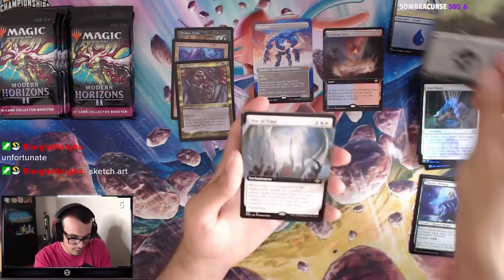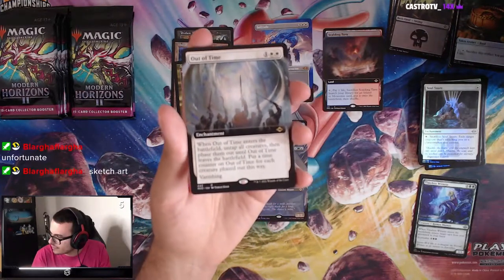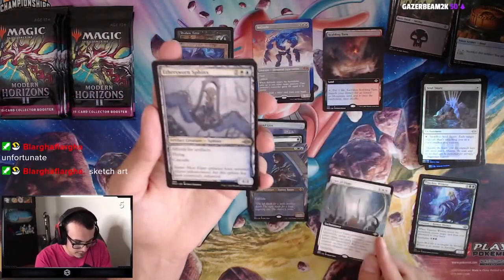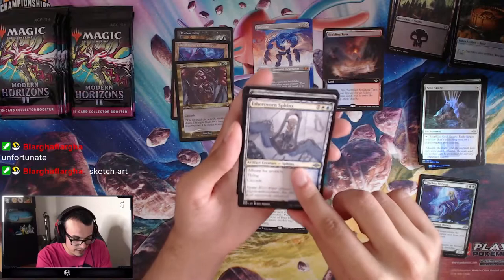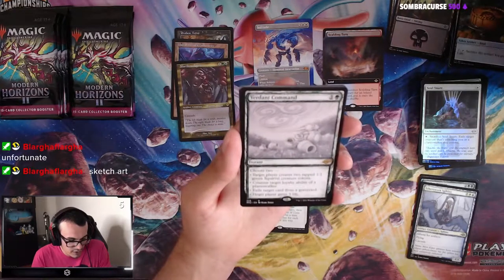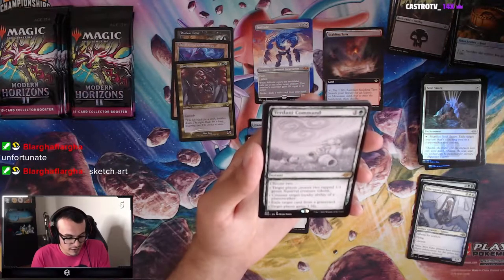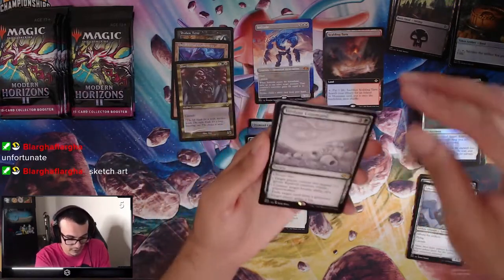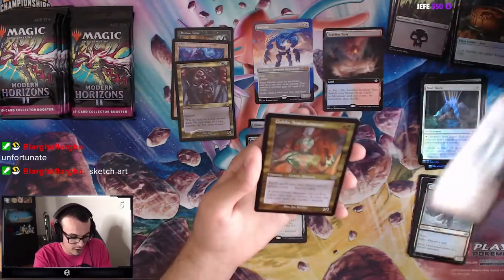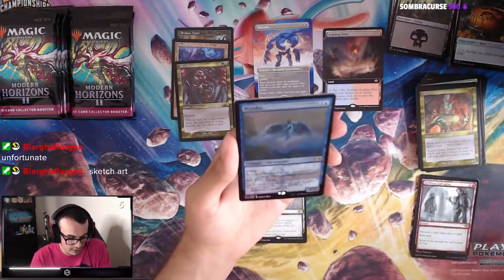Soul Snare, we got a Swamp, and then we got Out of Time — when it enters the battlefield, untap all creatures and phase them out until Out of Time leaves the battlefield. We have Aethersworn Sphinx as a Sketch Art, and Verdant Command — Sketch Art. Choose two: target player creates two tapped green Squirrel tokens; counter target loyalty ability of a Planeswalker; exile target card from a graveyard; target player gains three life. We also got Wonder — Etched Foil, Wonder Rare.